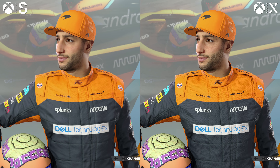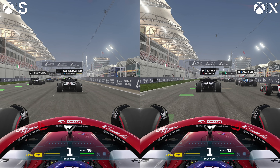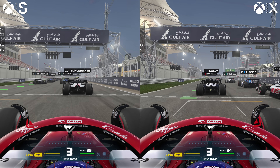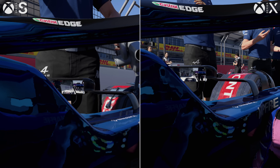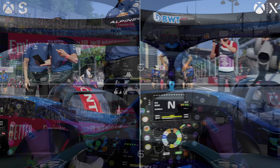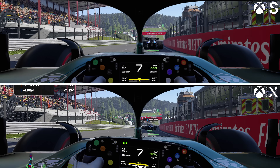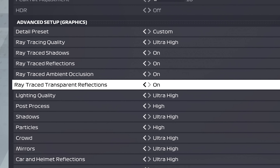Looking to Series S meanwhile, it's remarkable how close it is in overall settings to a Series X. We have to accept it is running at a quarter of the resolution at a native 1080p, but it's still pushing a very similar end result in cutscenes and gameplay in terms of effects and settings. The only real visible drawback on Series S is that ray traced reflections are rendered at a lower resolution over the cockpit — a more pixelated appearance, but you'd have to look hard and close to spot it.